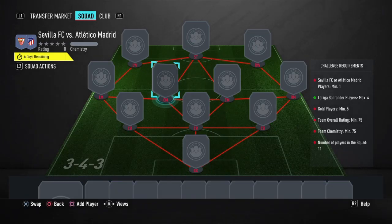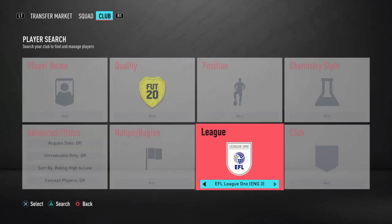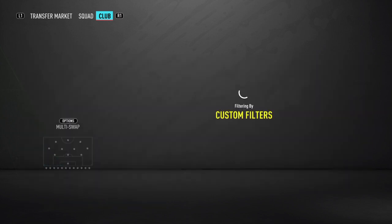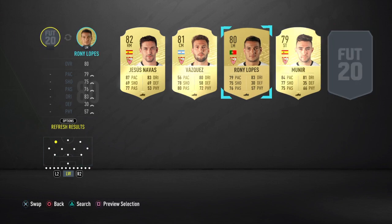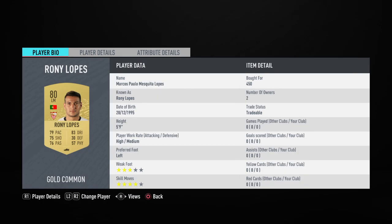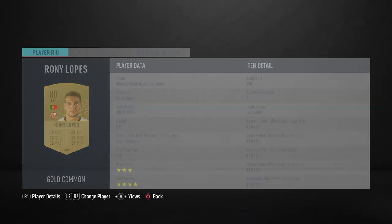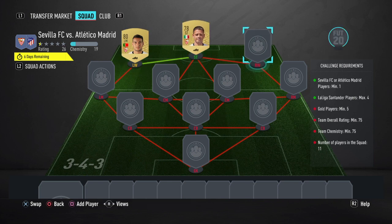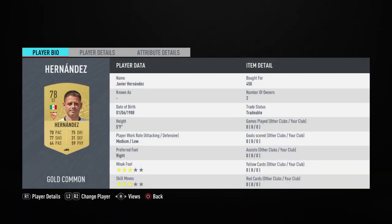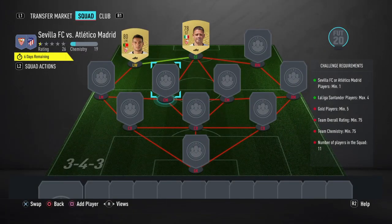We're actually going to build from the front for this one because we're going to start off with two Sevilla players, both relatively cheap — cheaper than I thought they would be, it was a nice surprise. Chicharito Hernandez is going to be the first one and we're also going to be using Ronnie Lopez. The price of these cards is 450 coins — quite easy to get, that's definitely one I would recommend getting. Check if you have players from these clubs in your club. Fernandes is also 450 coins, quite easy to get.